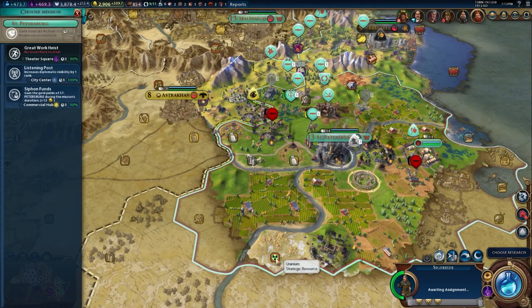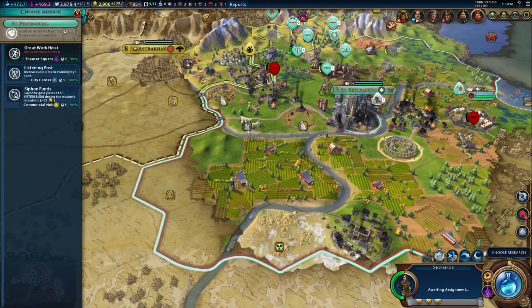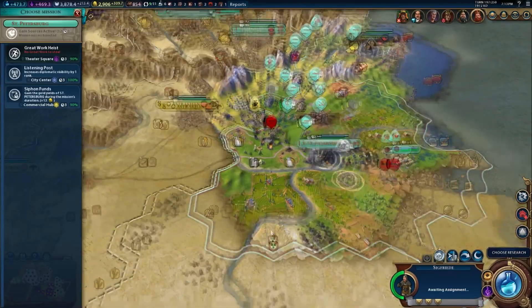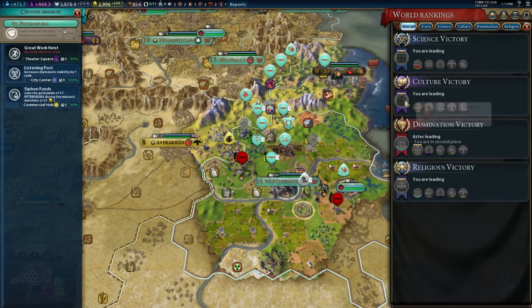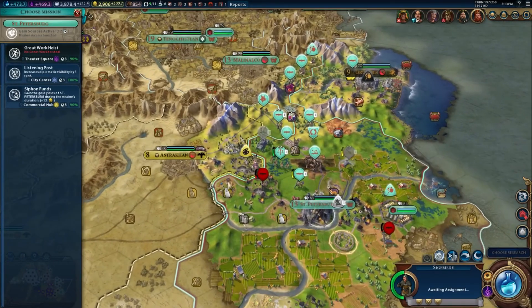Interestingly enough, St. Petersburg is one of the only cities - I think the only city we've seen so far - that has uranium within its boundaries. I am tempted to keep it, but we're going to give this back to Russia. We're going to win probably a culture victory before we would even need uranium anyway. We're going to attempt to liberate St. Petersburg.